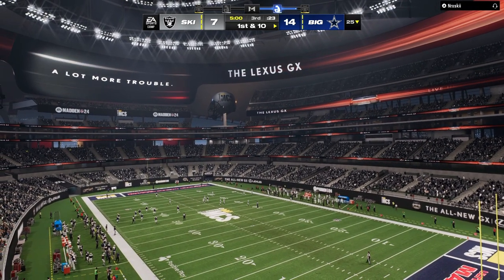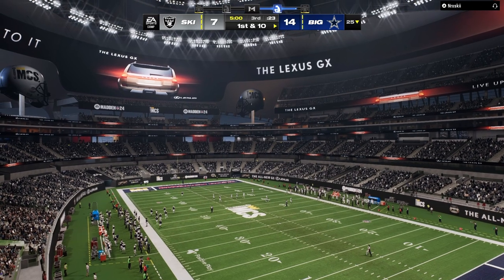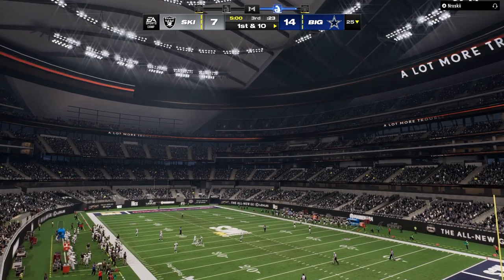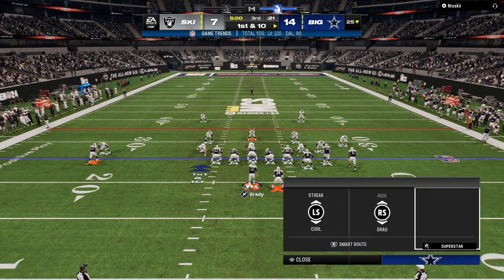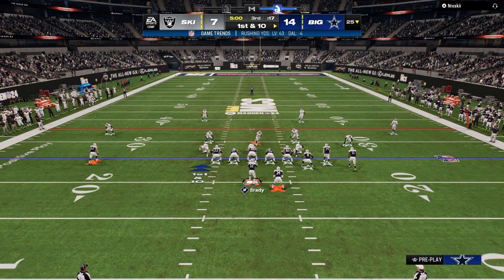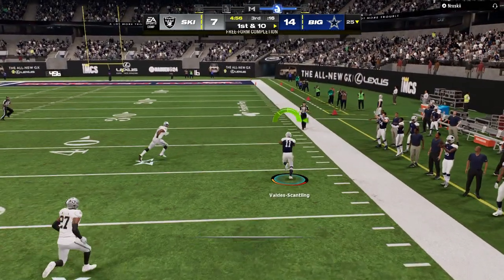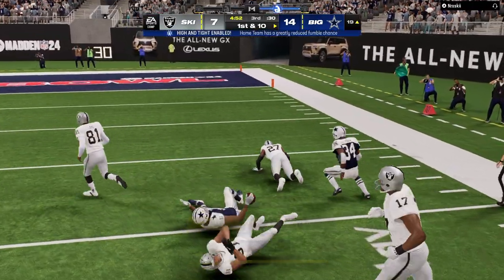So we want to be able to say we might run cover two hard flat, we might run cover three hard flat, we might run cover two cloud, we might run an all-out man look. We want to constantly change that post-snap picture. That is super important, especially the more high-level Madden player you face, because at the highest levels it really comes down to maybe one or two missed reads a game that is going to ultimately determine what ends up happening from a scoreboard perspective.